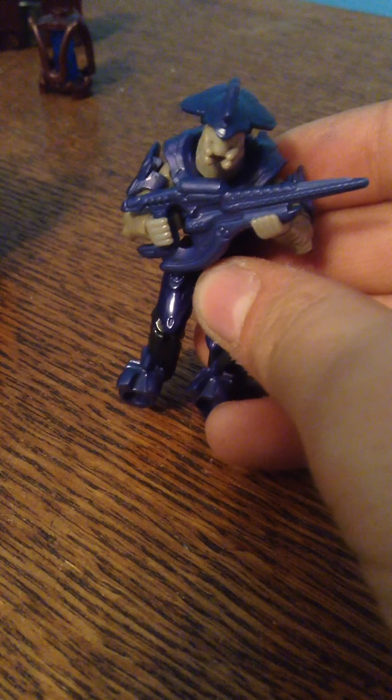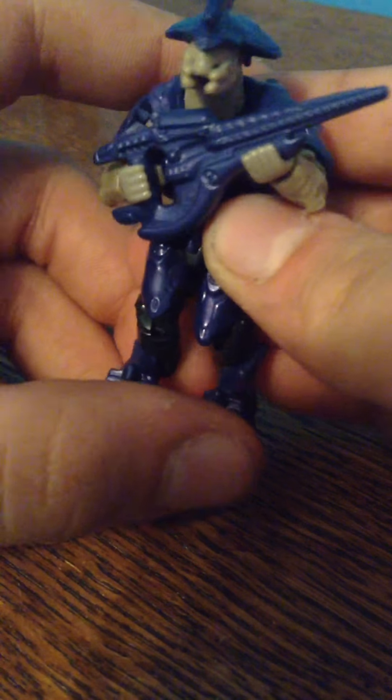This is probably the figure everybody got the set for — the Covenant Elite Commander. Oh my heavens, this thing is amazing. He has a Covenant Carbine, and this thing is just incredible. He has a noticeably different armor style, and it even has little symbols on it. His helmet looks pretty cool too — he looks ready to do some damage. The Elites are really hard to stand up because of their weird legs.